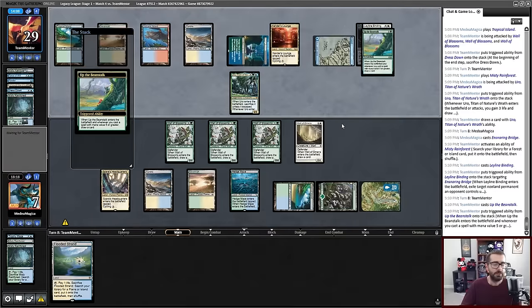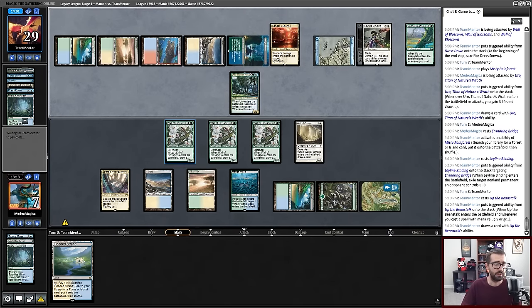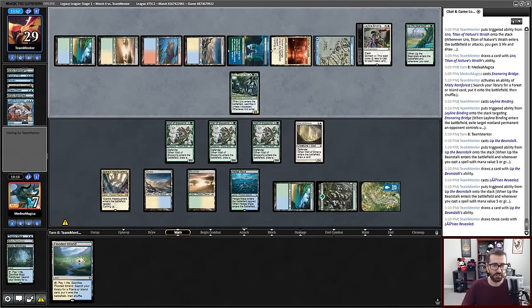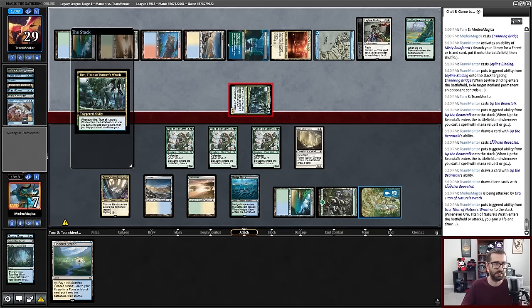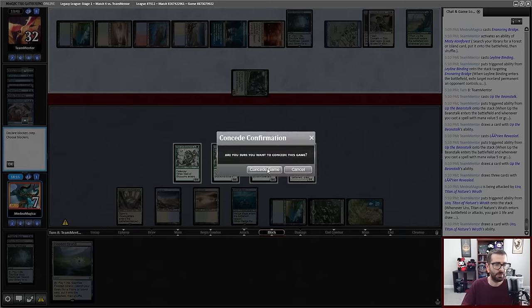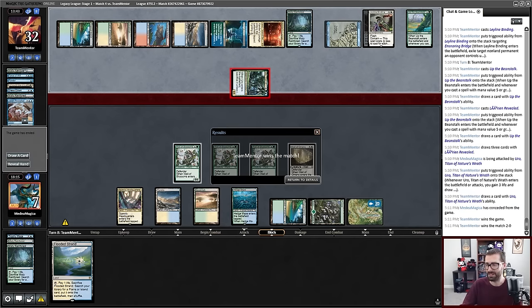Now I start losing walls. My opponent has two sources of card advantage in play, and I'm going to be outside of range of killing them if I top deck the one-mana artifact. Like, I can activate three times — that's only 12 damage, and that's probably not even a three-turn clock by the time I draw one. With Beanstalk in play, this is probably the point where I can realistically say it's not happening.